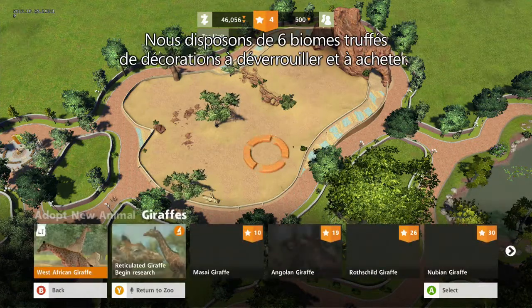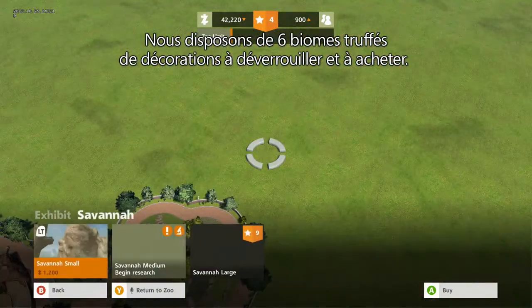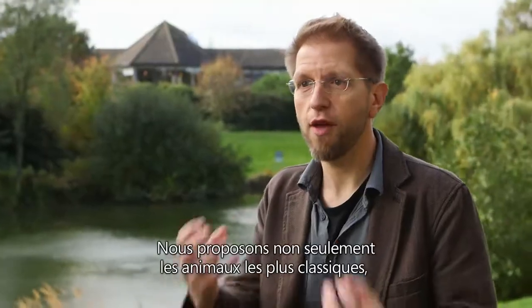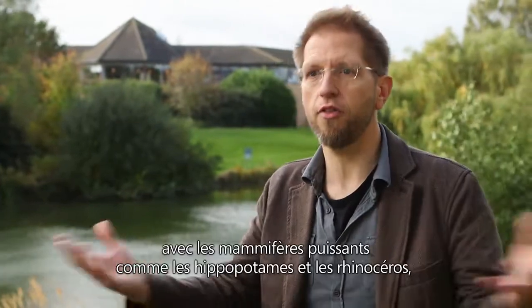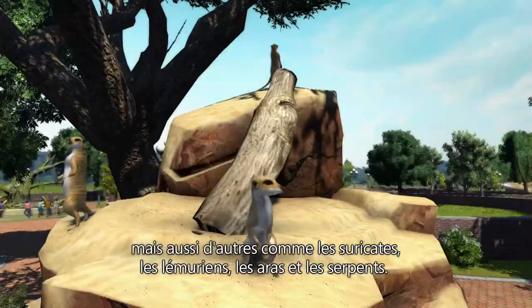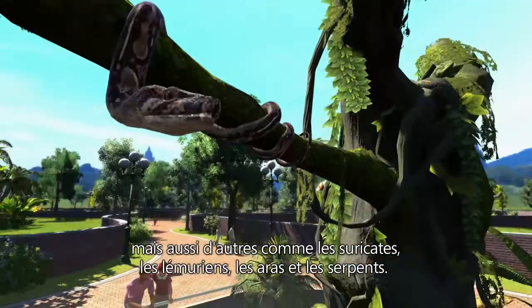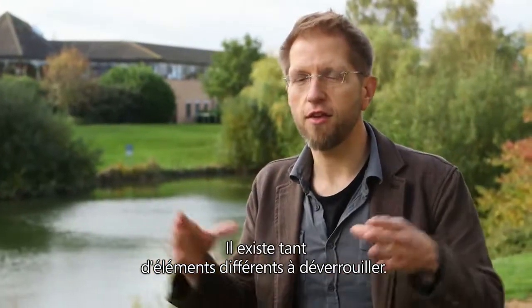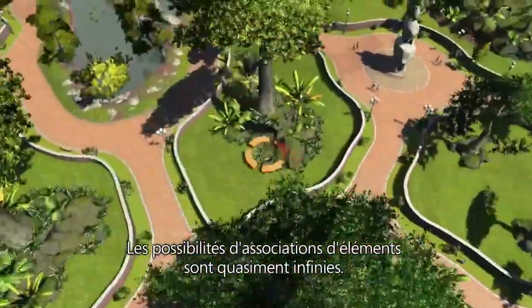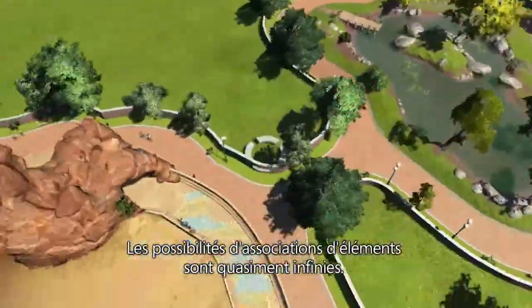We've got 101 different animals. We've got six biomes full of decorations which you can unlock and buy. And amongst that we've not only got the big exhibits with the large animals like hippos and rhinos, we've also got mini exhibits so you can get meerkats, lemurs, macaws, snakes. There are so many different things that you can experience and unlock, and it's a very deep game — there are literally millions of possibilities in terms of how you use those things together.